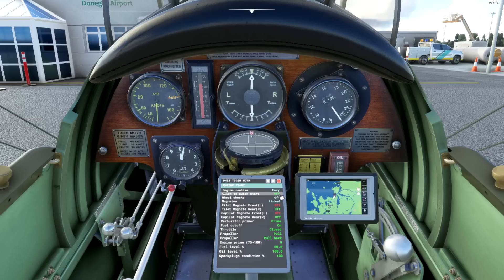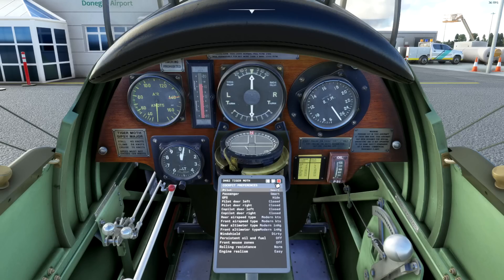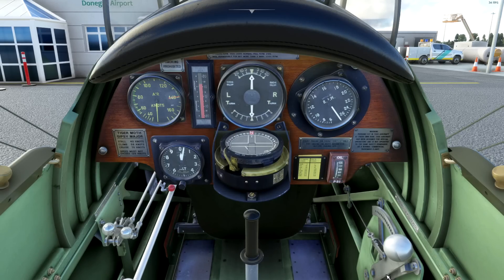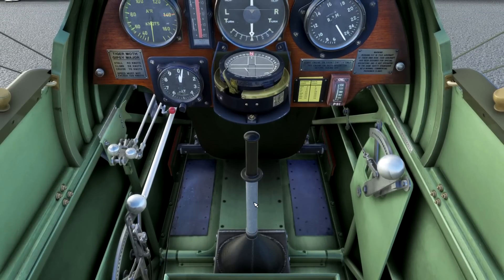We have engine start modes, quick starts, wheel chocks, link to magnetos, and fuel cutoff — we'll go through all of these in a moment. Here's the autopilot — basically someone holding a stick for you. You can do vertical speed, climb or descent, altitude, heading hold, and wing level. Useful features. And here are our radios — Com 1, 2 and transponder. I have actually flown a Tiger Moth myself, though I'm not an expert by any means.